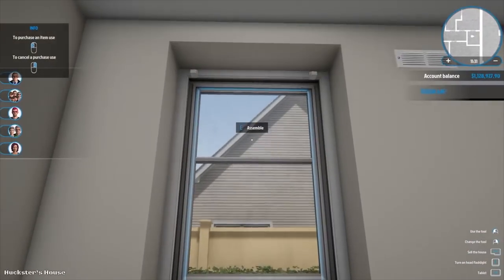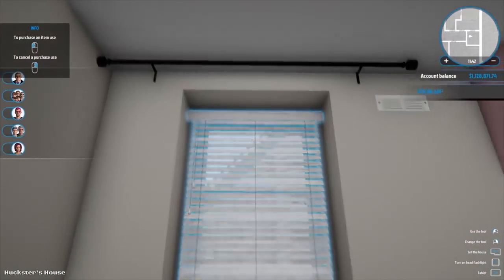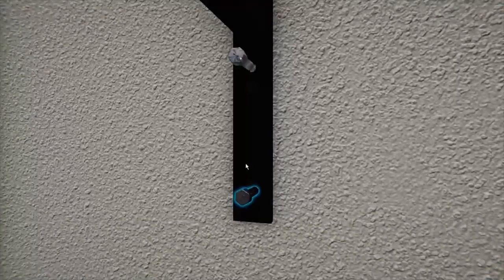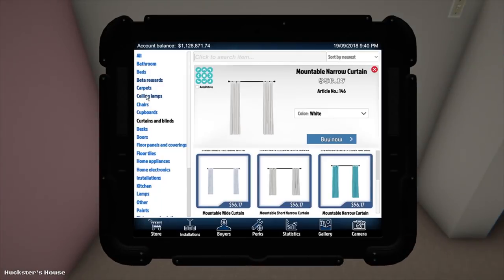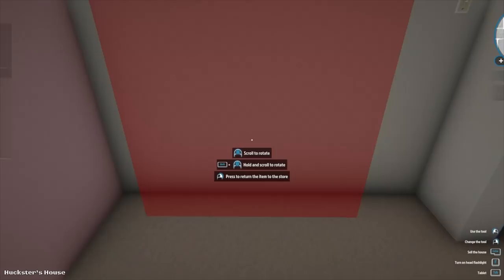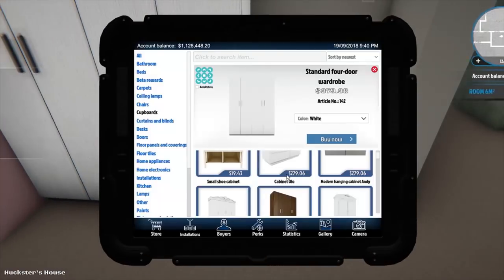Curtains and blinds — we want a closed blind in there. We'll get narrow white curtains. Assemble that. Try and put plenty of storage on the other side. You'd want cupboards down this side. Let's have a look at what cupboards we have available. I really do like this one — it's a pretty big cupboard with huge storage space.